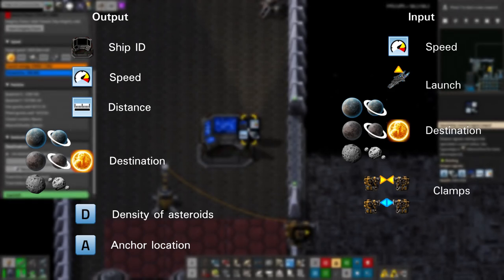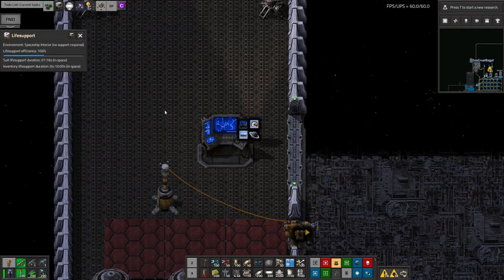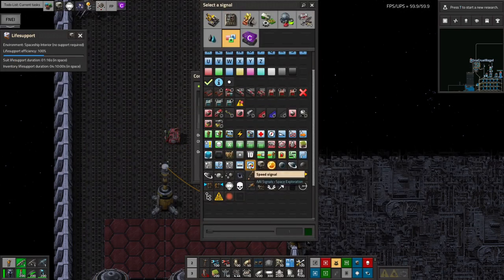With these signals we can find out what the spaceship is doing and tell it to do what we want. How to process these signals and generate the correct ones is the complicated and fun part of using spaceships. To make a spaceship take off, we need to feed it two signals: a destination and the launch signal.